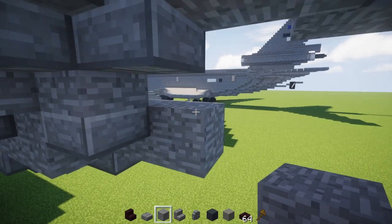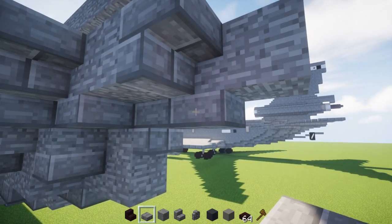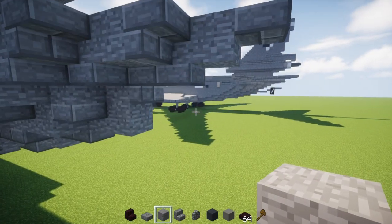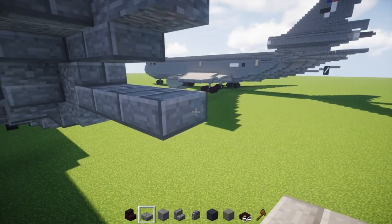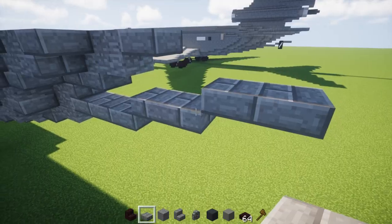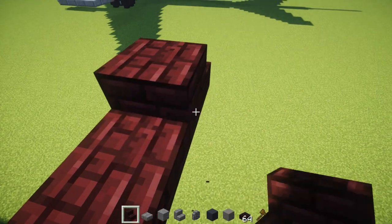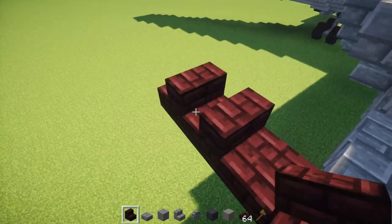Add a stone block there, stone brick stairs upside down facing the back with a stone brick slab following that. Over here that's going to be a stone brick slab. Then go down and add three stone brick slabs underneath the stairs facing the back, diagonally up add a stone brick slab two blocks long, diagonally up stone brick slabs two blocks long. Add a nether brick slab on the other side, then nether brick stairs: one right side up and one upside down on sides.